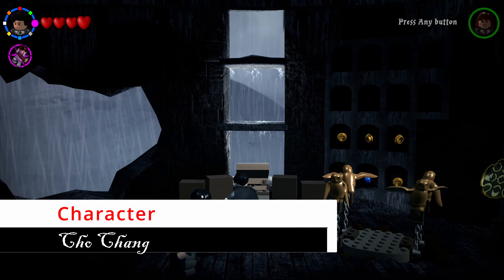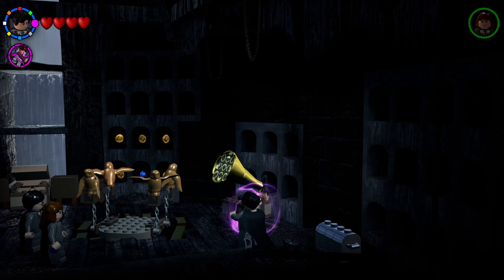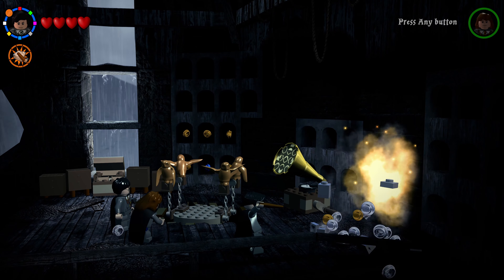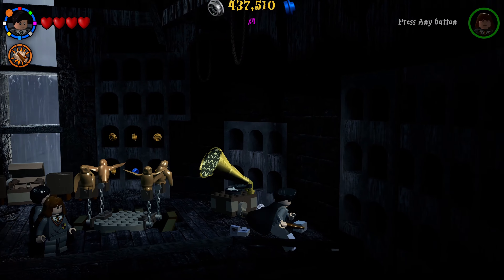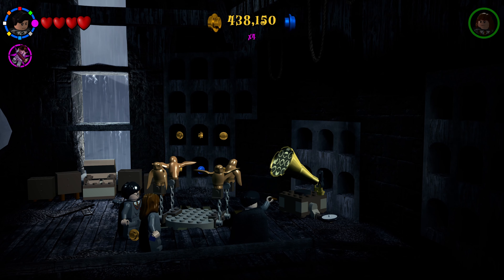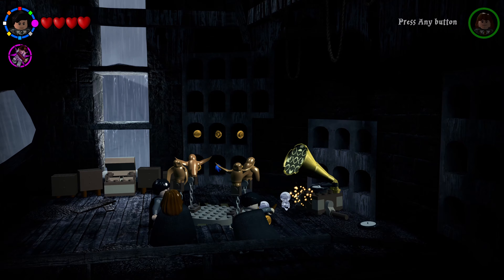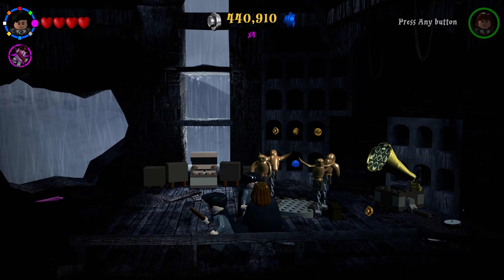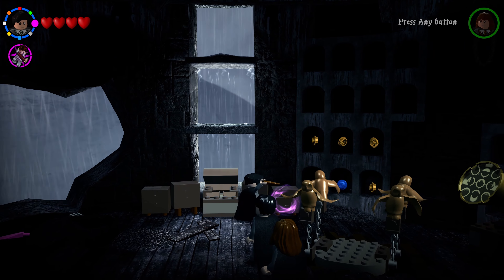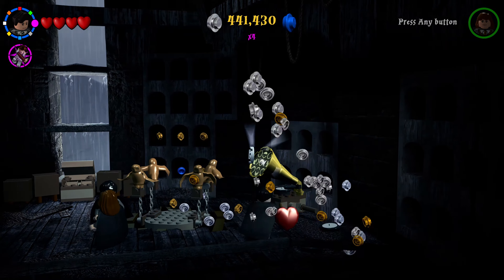In the aviary there are three records to play. The first is beside a chest — put it on the player, let it play briefly, then shoot it off. The second is inside that chest. The third is in a brown cabinet on the far right — shoot the cabinet to open it slightly, then Wingardium Leviosa it onto the record player. After playing all three, a character will spawn.